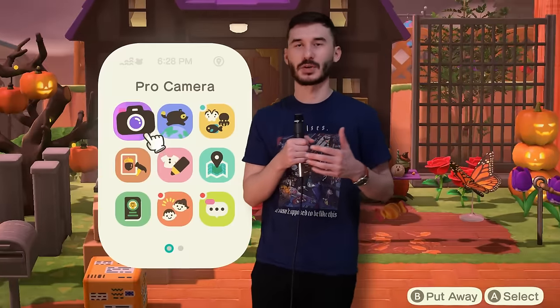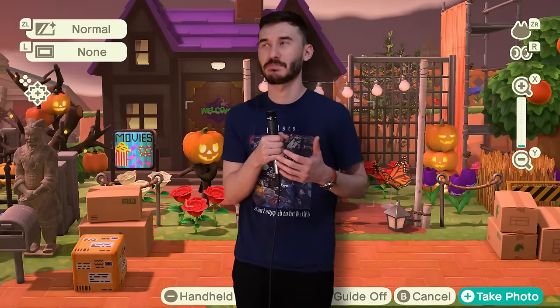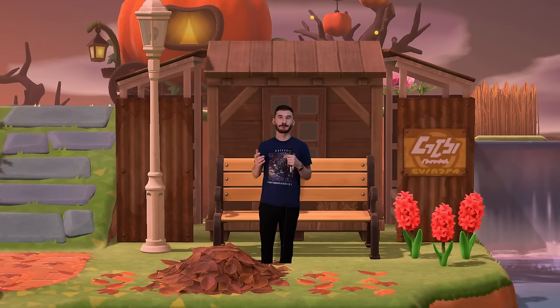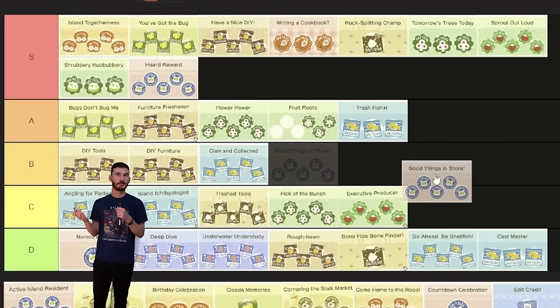Good things in store is confusing because I don't fully understand the storage system in Animal Crossing. Nookipedia says that storage units are furniture pieces like wardrobes or dressers, so I can put a bunch of items in that, I guess. How would I fit an entire grand piano inside of a dresser? Don't ask questions. B tier.